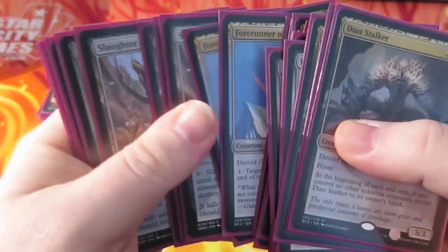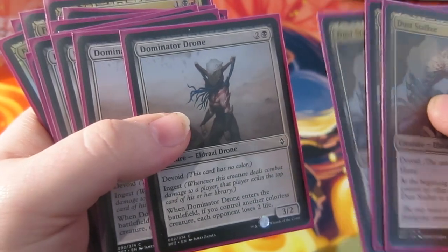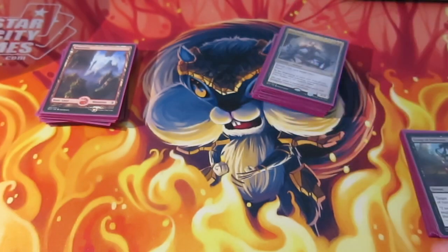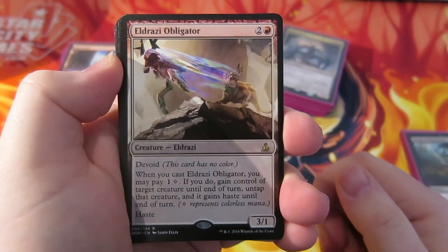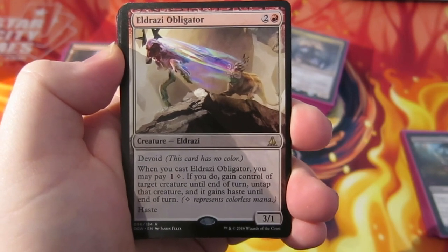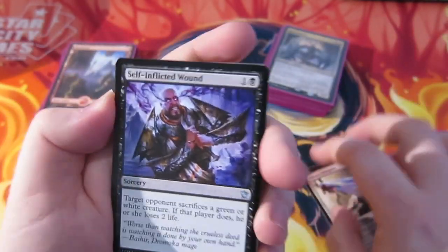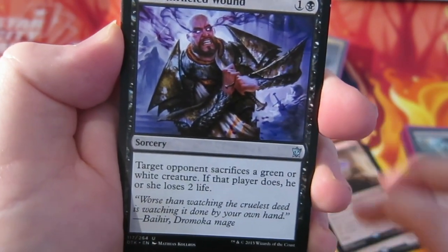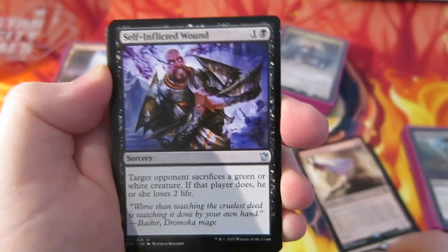I'm going to show you the sideboard now. I do like Dominator Drone and want to give it a go because it puts pressure on with the life loss and it has ingest. But maybe the Eldrazi Obligator should be mainboard — let me know what you think in the comments. We have four of them in the sideboard. It has haste, and you can pay one colourless to gain control of target creature, which also gains haste. Obviously you need a colourless land to play it, but we could possibly change the land a bit and put a couple of Wastes in. We do run the Corrupted Crossroads which taps for colourless too.